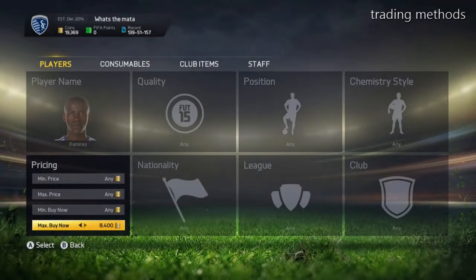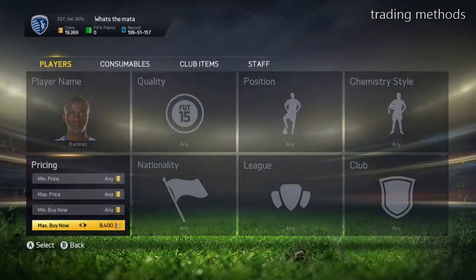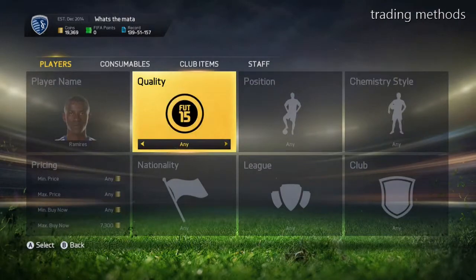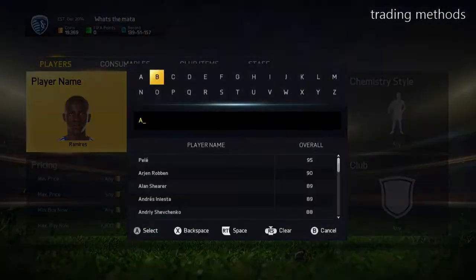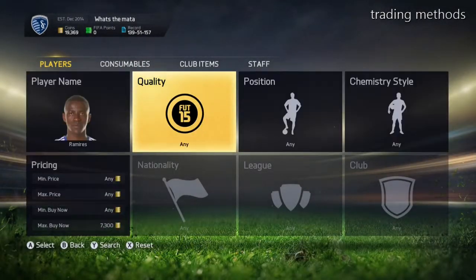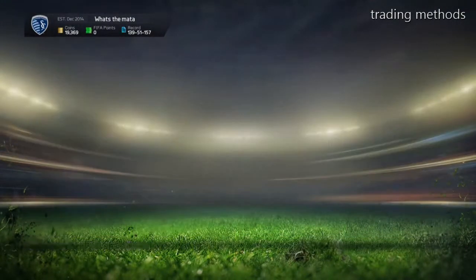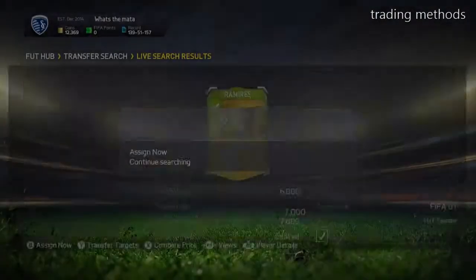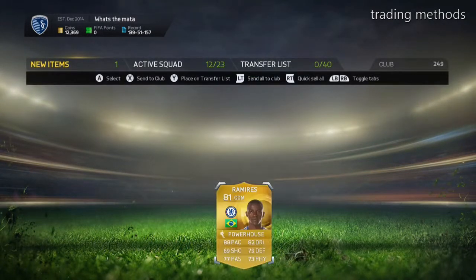Moving on to Ramirez — he's going for 8.4k or something, and I get one for 7k, which is nice, making about 1k profit. It still counts, and you don't even have to be quick to get them — you don't have to find or buy them dead quickly.